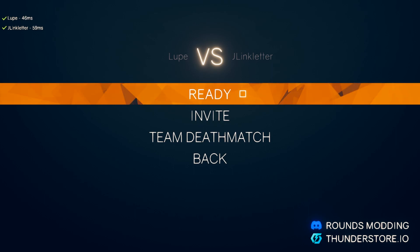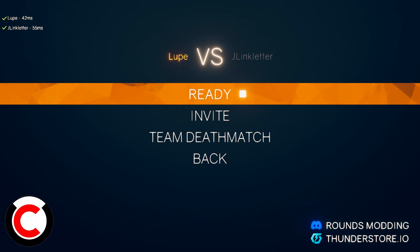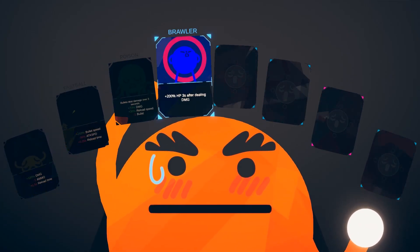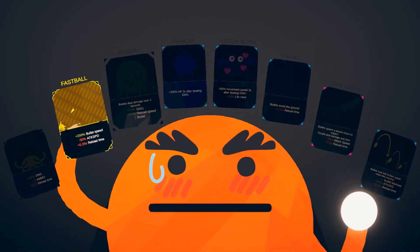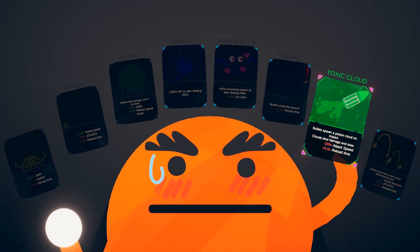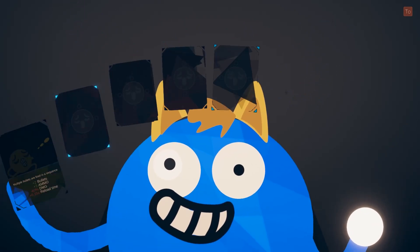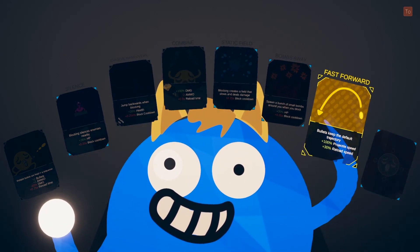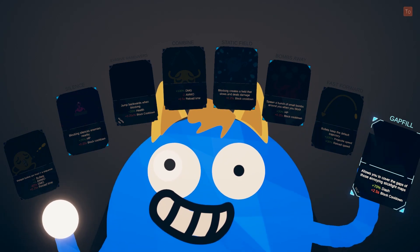What's up everybody, we're back with some more Rounds. Today we're using a bunch of new card packs — there were like four of them but they all had like two cards in them. So we're gonna try them out and have ourselves a good time. The viewing and recording process should be easier on my end because I got new computer bits. Evasive maneuvers is a new card — jump backwards when blocking, gives you more health. Gap fill allows you to cover the gaps of those annoying stick fight maps.